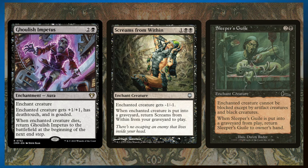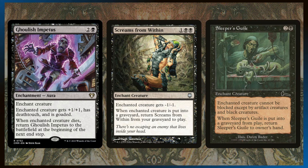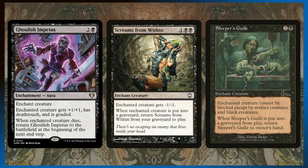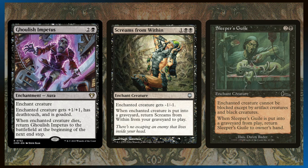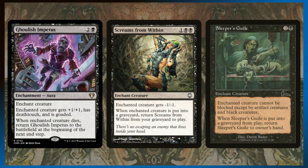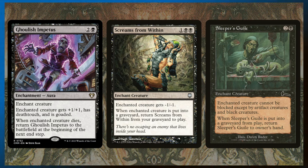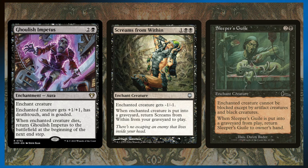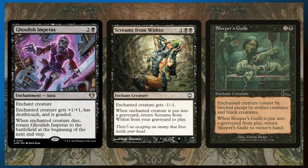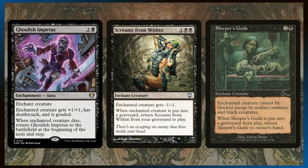Ghoulish Impetus goads the enchanted creature, giving it plus one, plus one and deathtouch — so you can let that creature swing out your opponents a few times, then whenever you need it gone, tap your commander to kill it. Screams from Within enters the battlefield (not your hand) when the enchanted creature dies, and gives it minus one, minus one — so if your opponent has a board of one-one tokens, you can kill all of them with this one card. Then you can throw it on their commander, tap to kill, and it comes back to something else. And Sleeper's Guile gives the creature fear or intimidate and returns to your hand when it goes to the graveyard.